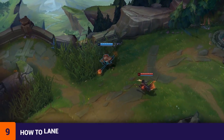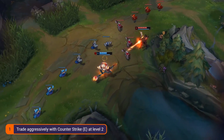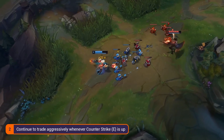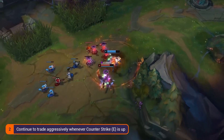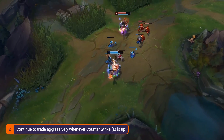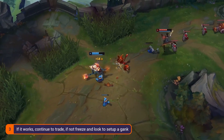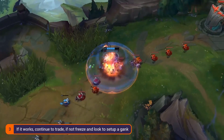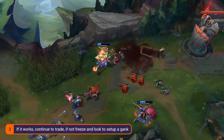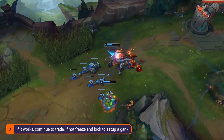Here's how to lane as Jax similarly to how TF Blade does. Step 1: trade extremely hard at level 1, abusing Counter Strike even in the enemy caster minion line to take advantage of other melee champions. Step 2: opponents often feel safe within the minion wave, so make use of that by continuing to trade on them in the wave with Leap Strike, auto, E, auto, E, then walk out as Counter Strike gets extra damage from dodging minion autos. Trades like this, even while on lower HP, can be really effective as long as you leave right after the stun hits. Step 3: based on how successful early trading was, either continue aggression with a standard Leap Strike combo while watching the enemy jungler's location, or — if trades didn't work or it's a bad matchup like vs. Rumble — freeze outside of tower until around level 6 to set up a gank for your jungler.